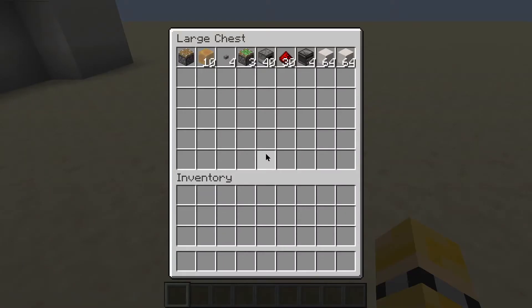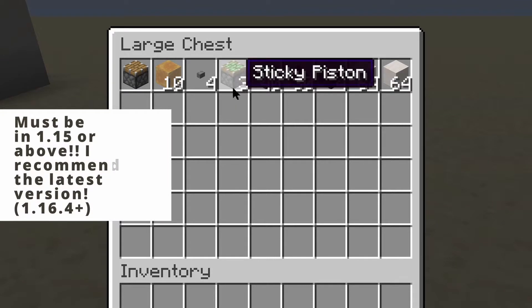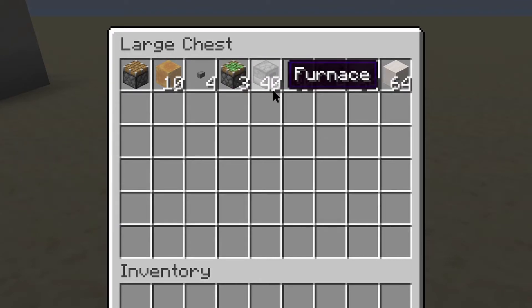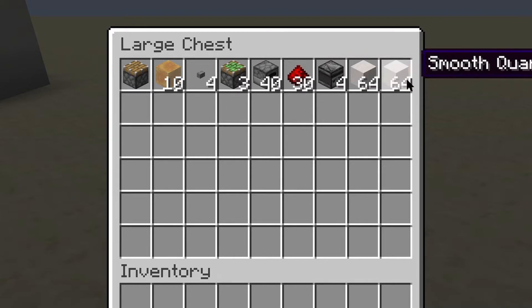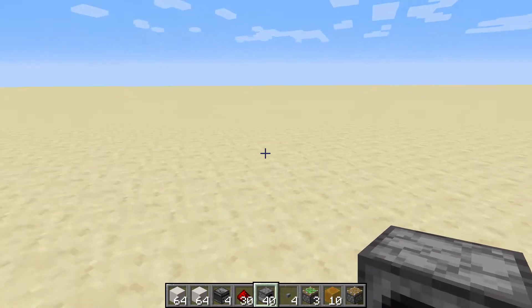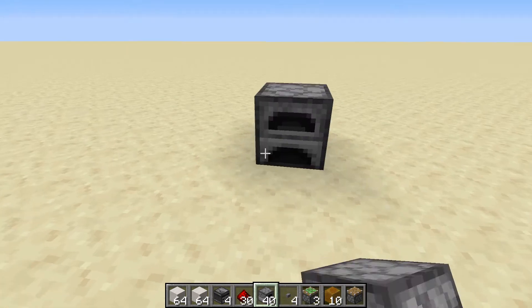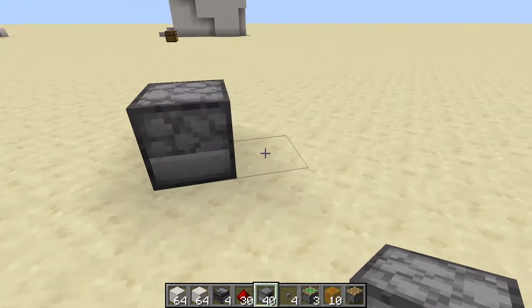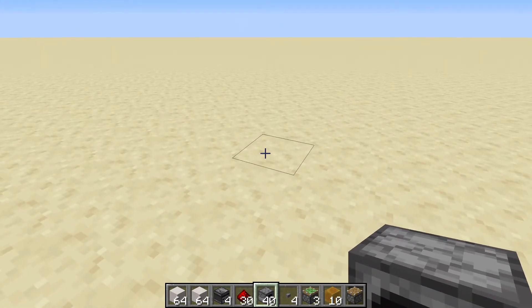The items you are going to need are: 1 piston, 10 honey blocks — you need to be on version 1.15 or above to have honey blocks — 4 stone buttons, 3 sticky pistons, 40 furnaces (I'll explain in a minute why), 30 redstone dust, 4 observers, and 2 stacks basically of a chosen block. I've chosen quartz block because it just looks so good. The reason you have 40 furnaces is that it's an immovable block. Whenever you're making lifts or flying machines you need an immovable block — normally it's obsidian — but now furnaces work and they're much cheaper since you probably have 4 or 5 stacks of cobblestone already.